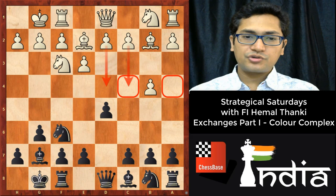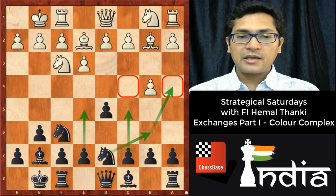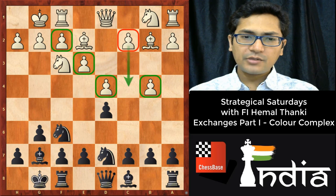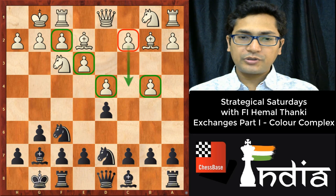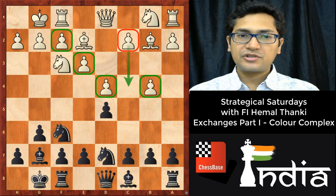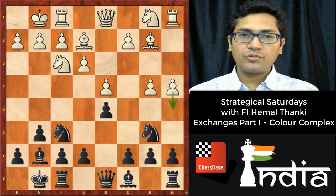After d5, short castle, c4 and a4 are weak squares, so I immediately played Nbd7 with the idea of Nb6 and Na4. Another idea might be c5, or Rook a8 and e5. My opponent played d4, and we are moving directly toward our topic. After d4, it is very clear that white will play Nbd2 and c4 to eliminate the backward pawn and gain space on the queenside. So I played e5.